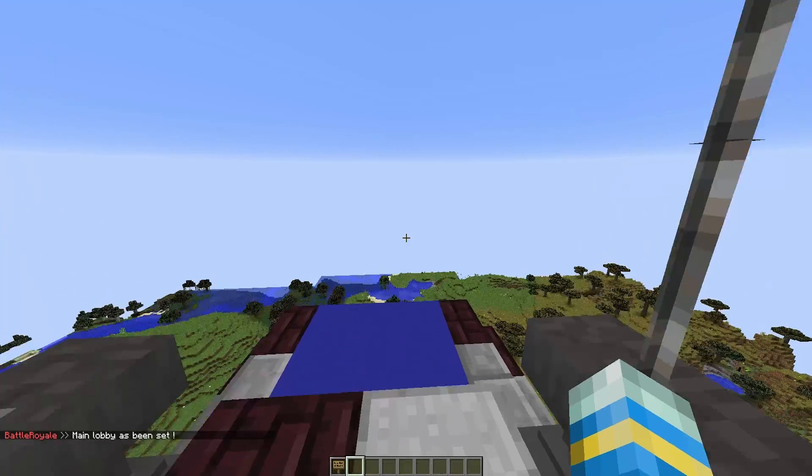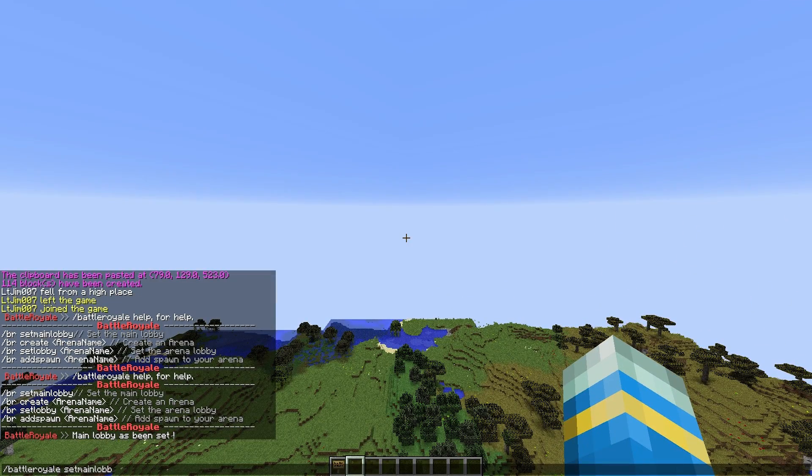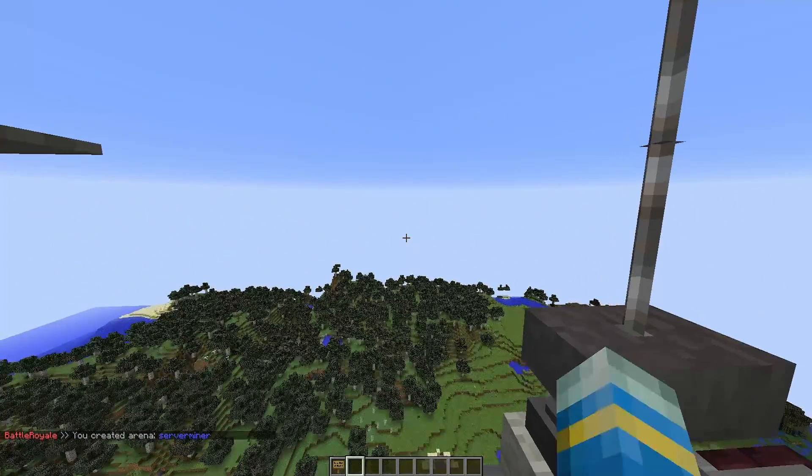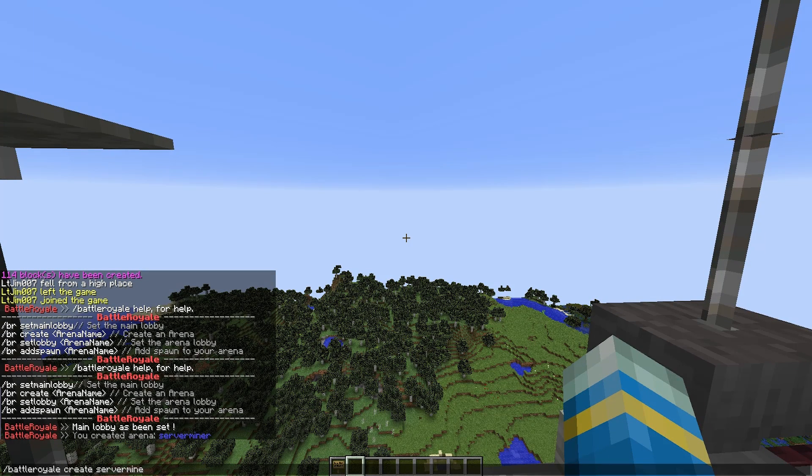Once we've done this we can create an arena, so we do a similar command: battleroyale create and then the arena name is going to be "server miner". Once we've done that we need to set a lobby point for that arena, so that's battleroyale set lobby and the arena name "server miner".